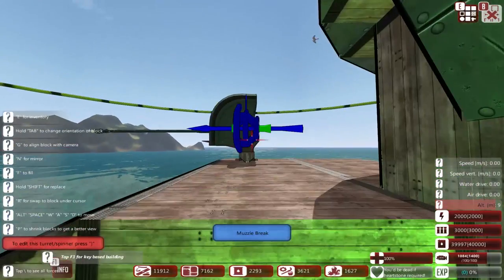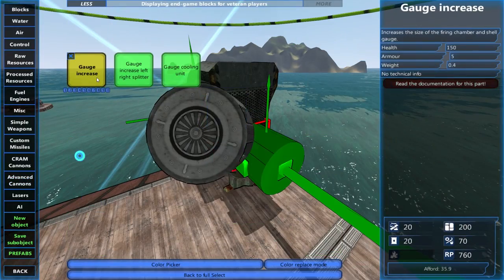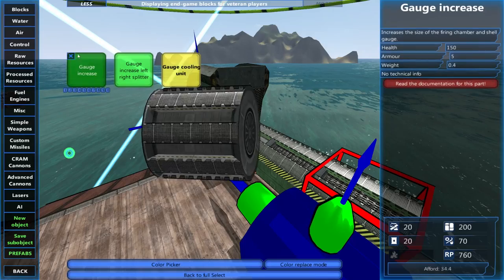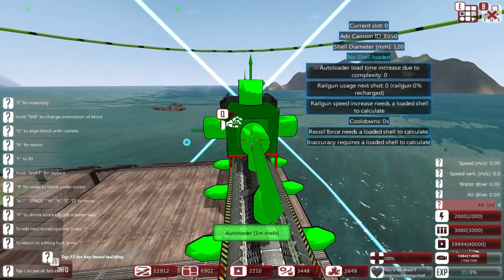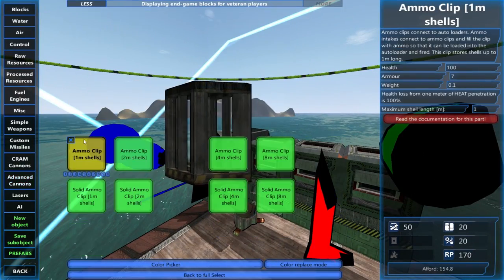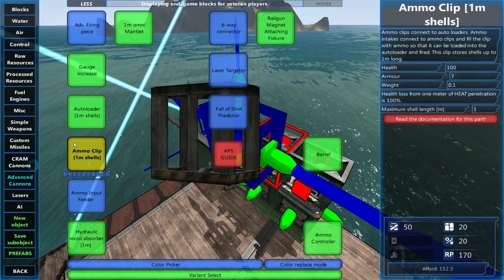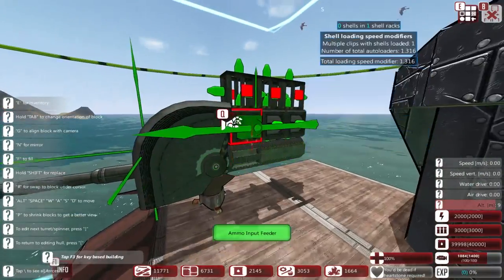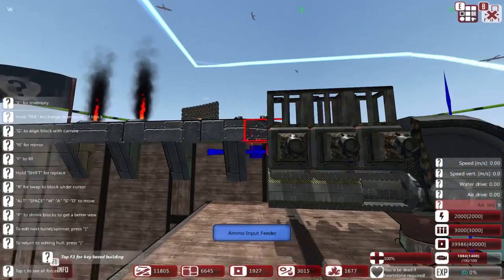We're editing the turrets. We're gonna place one gauge increase which increases the shell size that we fire, and then some gauge cooling units. Also going to be placing some auto loaders, which is where the shells are actually stored. Then you can place ammo clips on top which hold additional shells, and then ammo input feeders on the side. You have to connect those up to an ammo source and then you get more ammo.